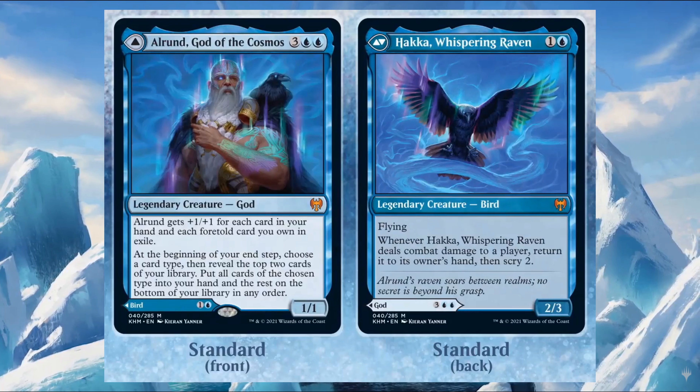The first mythic card is one of the Kaldheim gods, which are all modal double-faced cards. On one side you have a god, and on the other side a different spell. Alrund, God of the Cosmos costs three and two blue — it's a 1/1 that gets plus one plus one for each card in your hand and each foretold card you own in exile. At the beginning of your end step, choose a card type, reveal the top two cards of your library, put all cards of the chosen type into your hand, and the rest on the bottom.